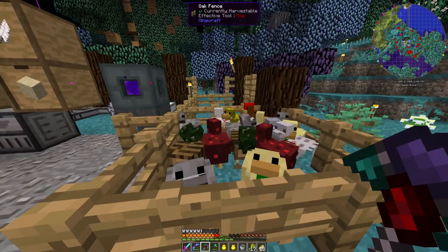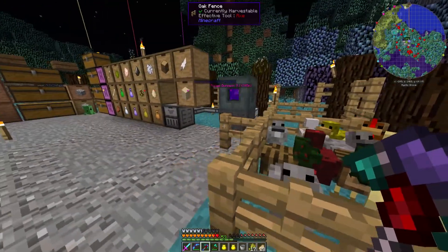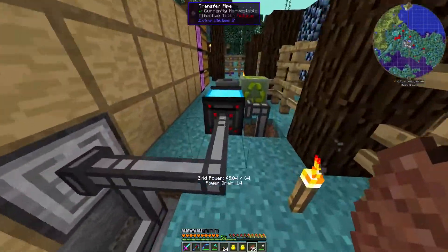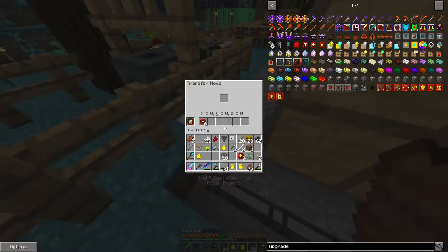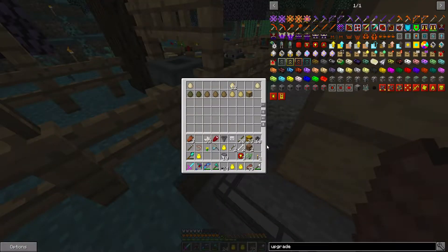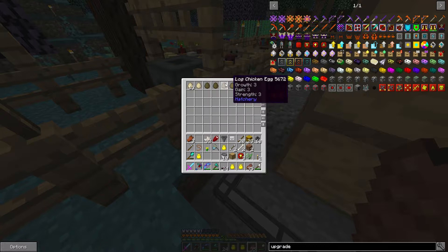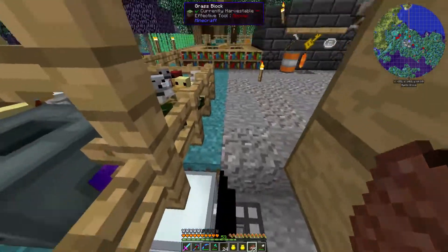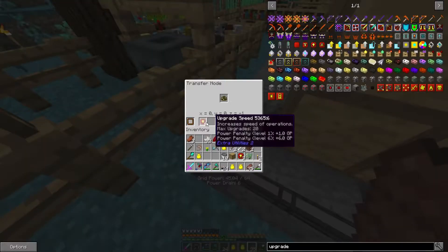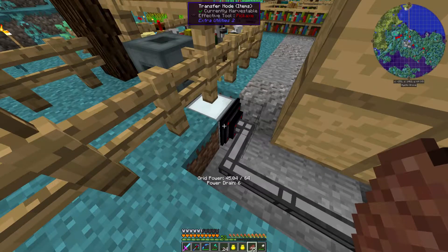I think I've finally got this all worked out. What I've done is put some filters in — I've whitelisted, as you can see, the stuff we want to come out of here. It doesn't include eggs, so we're going to leave the eggs in there, and then I'm going to be looking through them just to see what sort of growth rate they've got. Everything else they're producing will go into these chests here via this pipe, and I've put some speed upgrades in there.